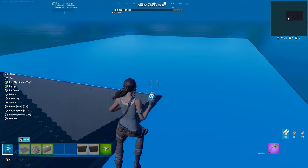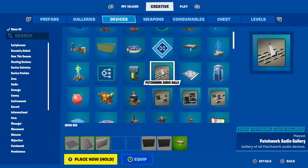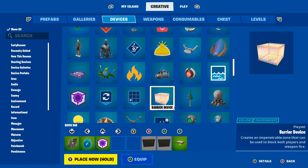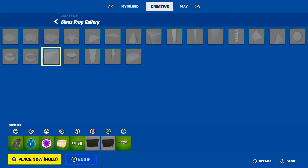Next thing you want to make is a running style. Go to Devices and get your Trigger, Timer device, Prop Manipulator, Barrier device, Player Counter, top of glass, and get the wall.